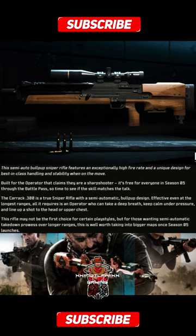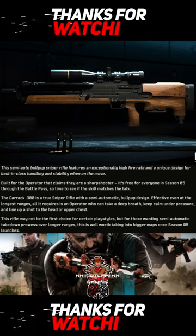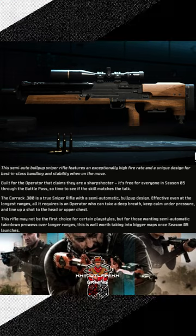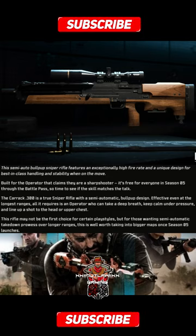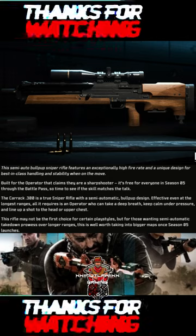The Carrick .300 is a true sniper rifle with a semi-automatic bullpup design. Effective even at the longest ranges, all it requires is an operator who can take a deep breath, keep calm under pressure, and line up a shot to the head or upper chest. This rifle may not be the first choice for certain playstyles, but for those wanting semi-automatic takedown prowess over longer ranges, this is well worth taking into bigger maps once Season 5 launches.